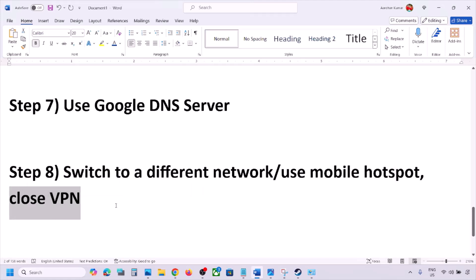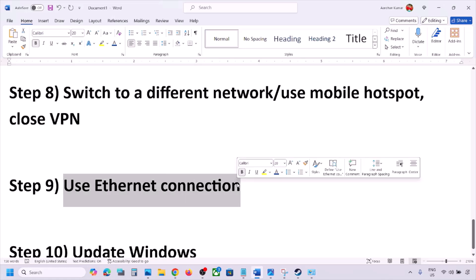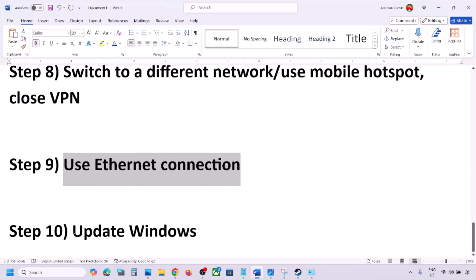If you're using a VPN, close the VPN and check. The next step is to use an Ethernet connection — if your computer has an Ethernet port, connect an Ethernet cable directly and check.